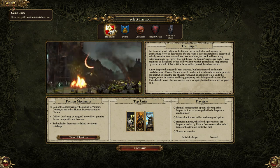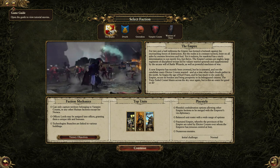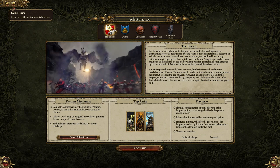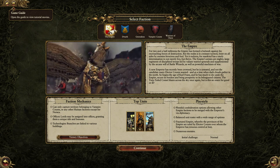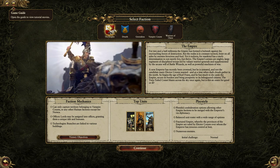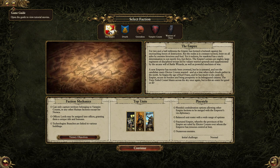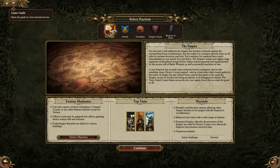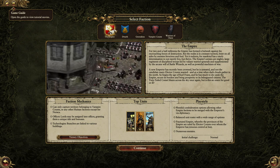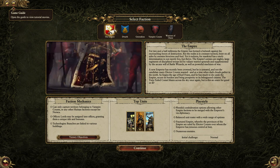The Empire is basically the standard — they're the good people, they're just humans, and they're a little normal. Their mechanics are that they can take out and hold only other human territories, and can take out the Vampire Count but nothing else. Lords may be randomly appointed with unique titles and stuff, and their technology is a lot about buildings.